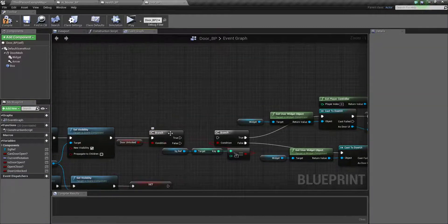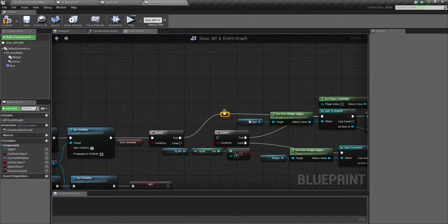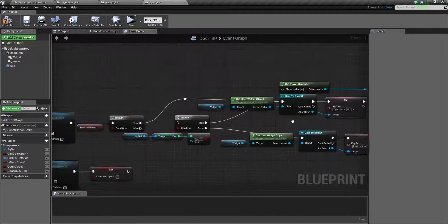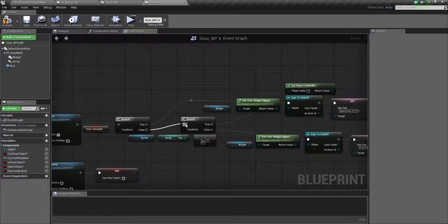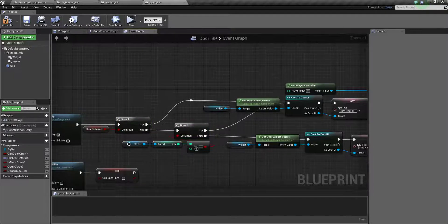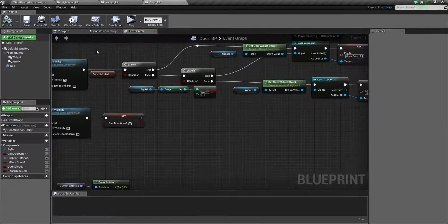If it is true — meaning if your door is unlocked by the consumable key — it will always go straight into opening the door. By pressing F it will always enable your input and open the door. If it is not true, it will check this boolean condition: does your player have a key greater than one or not? If they have a key, then it will open.